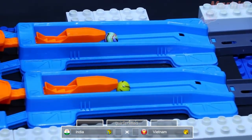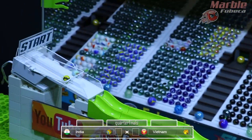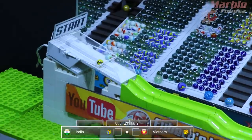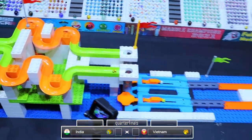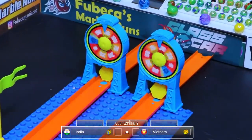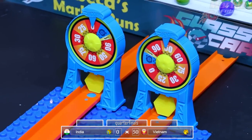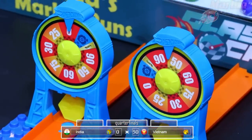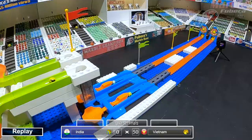Next up we have Vietnam versus India — two of the big teams here on Fubeka's Marble Runs. It was India who got out to the front, but India gets zero points. Vietnam gets 50. India will be eliminated from this competition and Vietnam will advance to the semifinals.